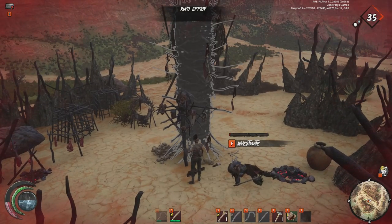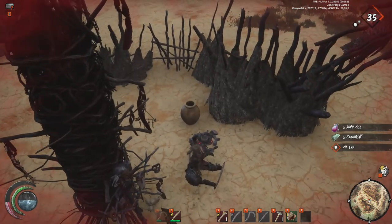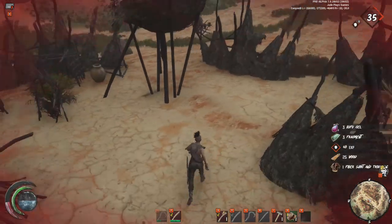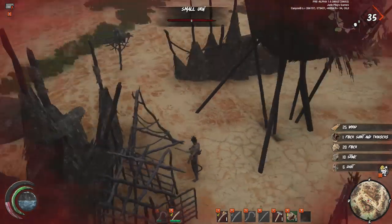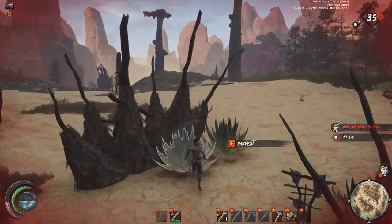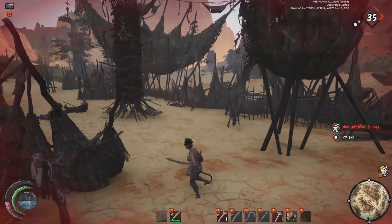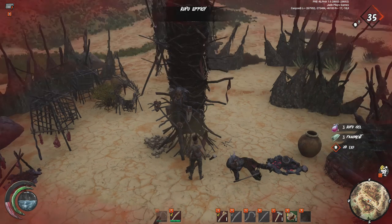For Rupee Gel, which you need to make an abundance of items including fire arrows and fire bolts, you'll find the effigies inside the Rupee encampments — pots are still there too. You'll also find aloe plants on the map, which are much more abundant here on medium maps. Aloe can be broken down into water or used to make sterile bandages.